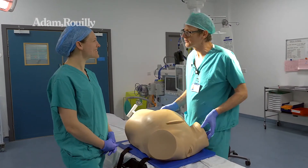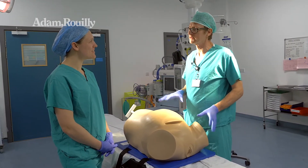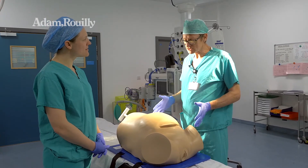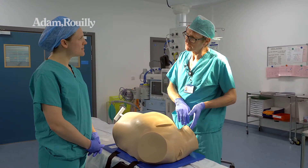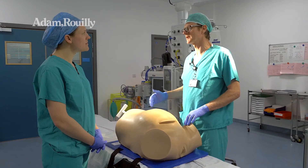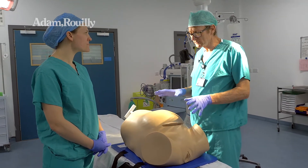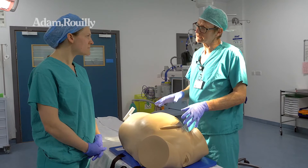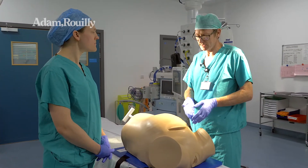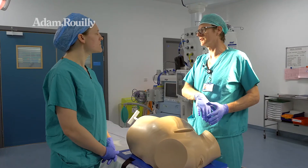Hi Lydia, thanks for coming. We're going to run through the impacted fetal head at caesarean on this simulator, Desperate Deborah. As much as the actual experience of trying to get the head out, it's about anticipating what you might do at each stage if it doesn't work. This woman is nearly fully dilated — you're going to do a vaginal examination, work out the position, and then the abdominal and uterine incisions are already made for you. Then you're going to do your caesarean.